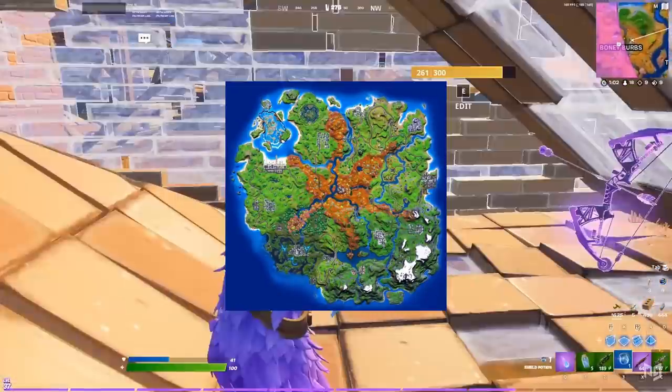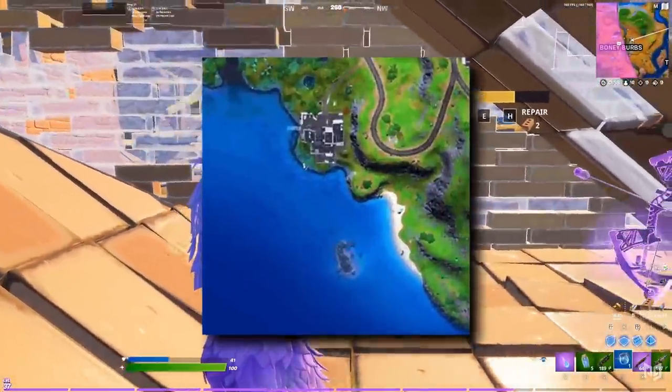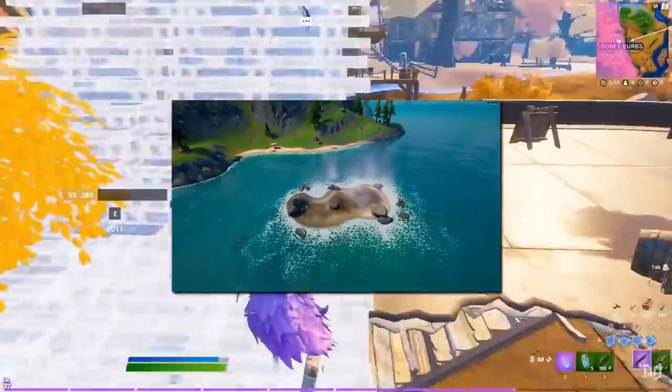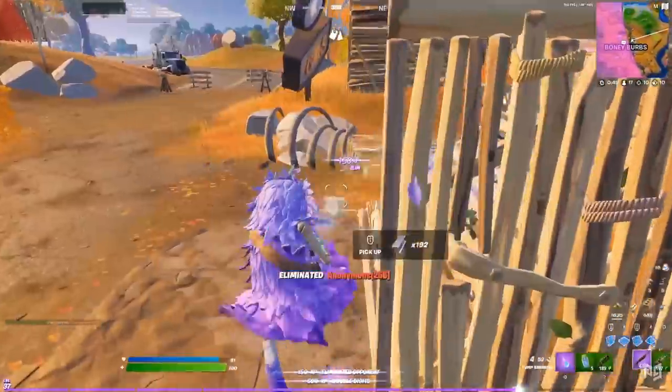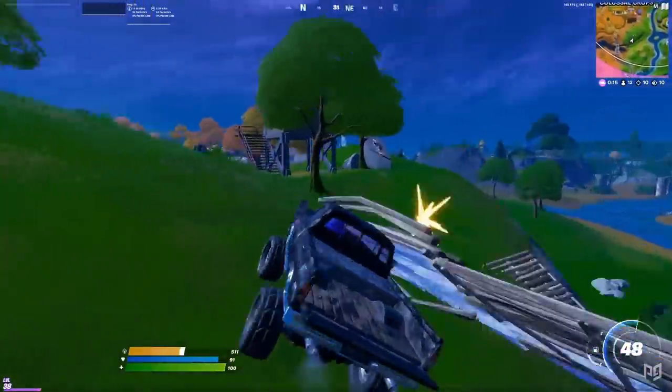If we take a look at the map for this patch, you will notice that there has been one small change. A new location has been added off the southern coast of Flush Factory. It's a very small steaming island, currently known in the files as Oro Isle. There's not much there right now, but something tells me that this location might evolve over time.